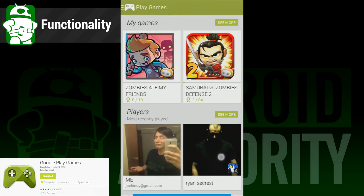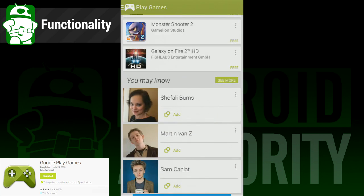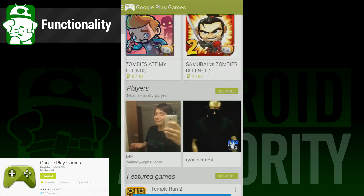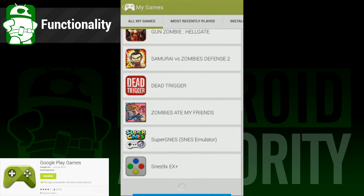So let's start out with the bottom line here. What does this app actually do? What it does is act like a dashboard for all of your Android gaming needs. Think of it like an Xbox or a PS3 dashboard, or even a Steam dashboard. It doesn't do anything cool on its own, but it gives you access to all of the things it does.